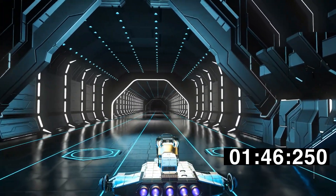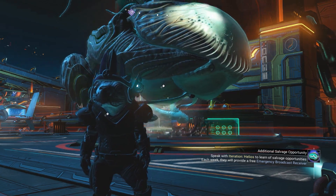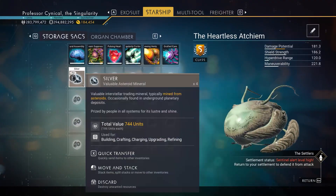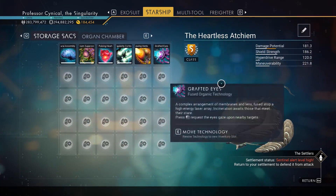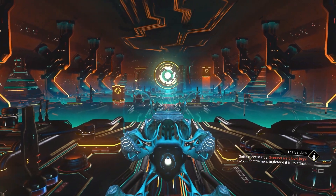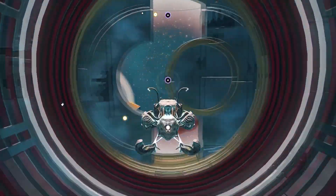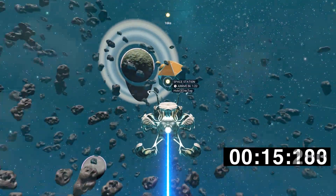For our next ship we're testing the living ship. Going into its menu in the starship section, you can see there is literally nothing else installed — it's a clean living ship with no other boosters. We're going to take off from the Anomaly, and once I'm able to control the ship the timer will start and we'll make a beeline for the space station.